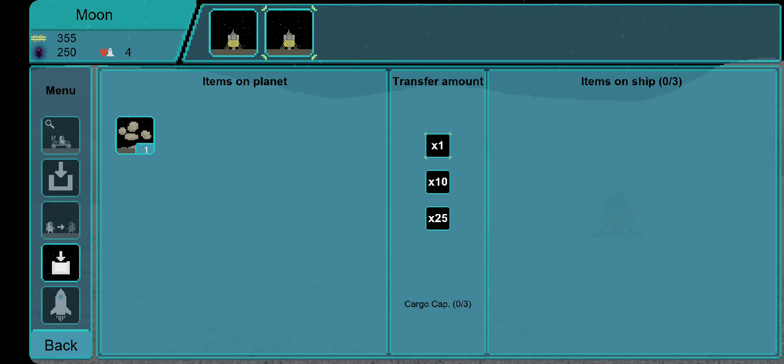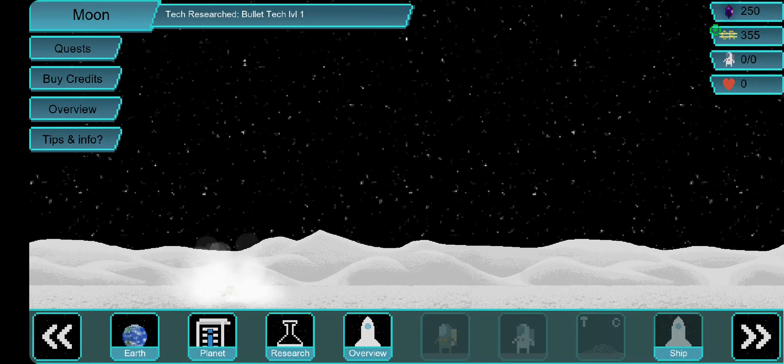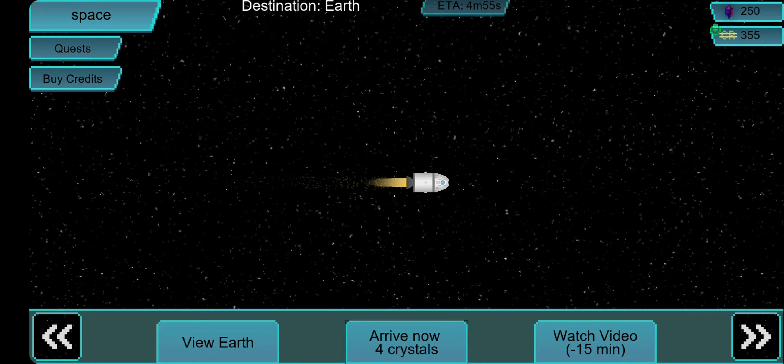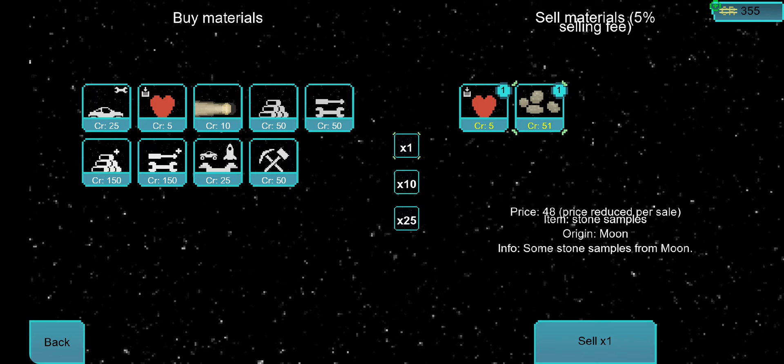I can see the items underneath the second from the bottom tab called 'items on the planet.' I can transfer my single rod back to the ship. Since my mission is to send it back to Earth, I'm going to do that. My astronaut has been returned so I can use him again on a different mission, while my space rock is now in my inventory. Right now I can sell it for 48 credits.